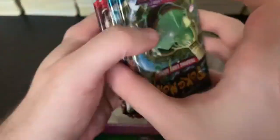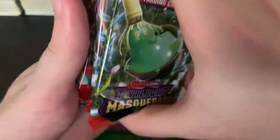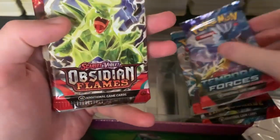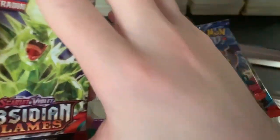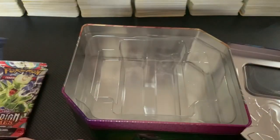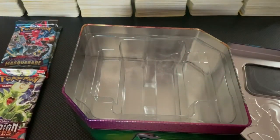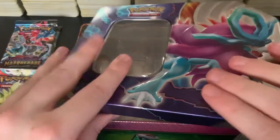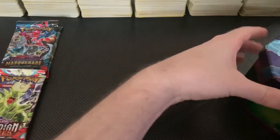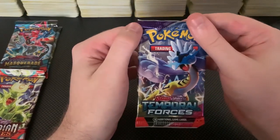Quite heavy. So we have — are they all upside down? Or I guess I'm holding them upside down. Alright, so we got Twilight Masquerade, Twilight Masquerade, Temporal Forces, Obsidian Flames, and Obsidian Flames. So we're gonna put the Obsidian Flames over here, the Twilight Masquerade right above it so you guys can still see it. And we're gonna start with the Temporal Forces, I think. So let's move this and get it out of the way. Let's put it off screen — you've seen enough of it.